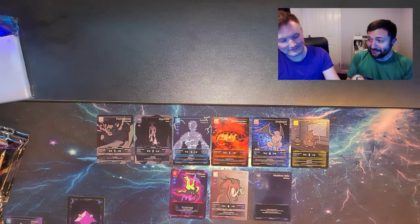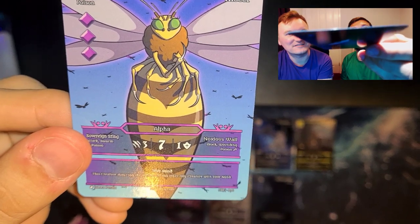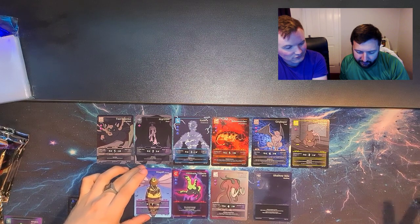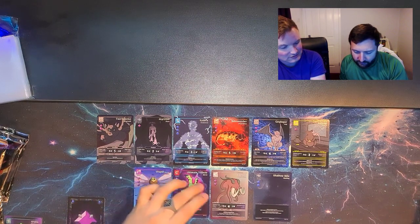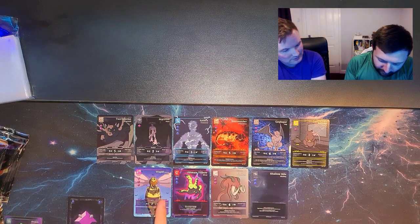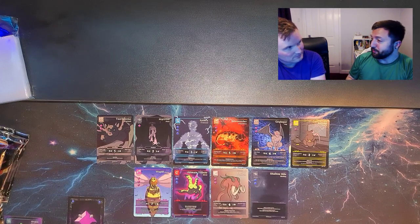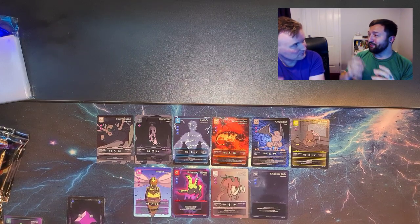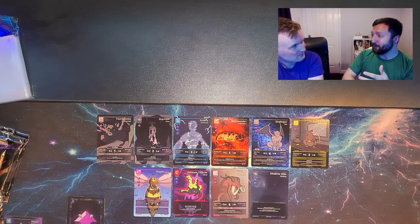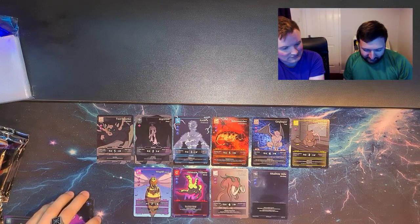Oh my queen! The Vespid Queen — nice. So we want to do another Vespid variant for set two, don't we? We've got the Vespid and the Vespid Queen, but we want another Vespid subspecies. We could do a morph, or a subspecies, or both. We could do a Vespid subspecies and a Vespid Queen subspecies.